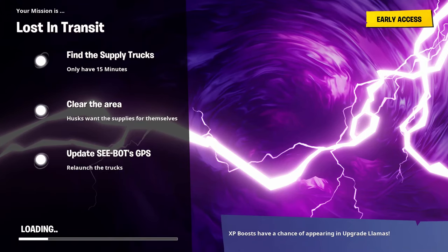On the loading screen, it says: find the supply trucks — you only have 15 minutes. Clear the area, as husks want the supplies for themselves. Update C-Bot's GPS and relaunch the trucks.